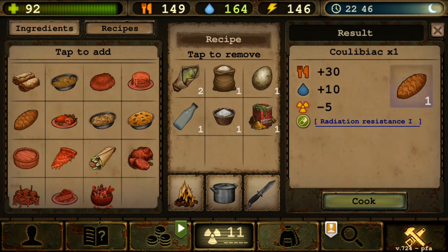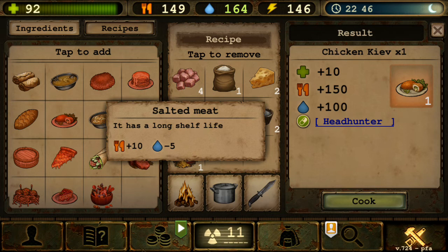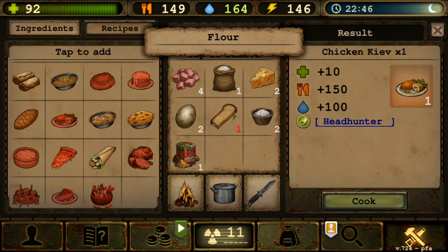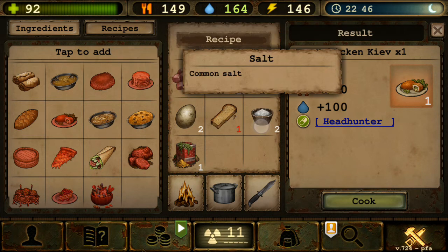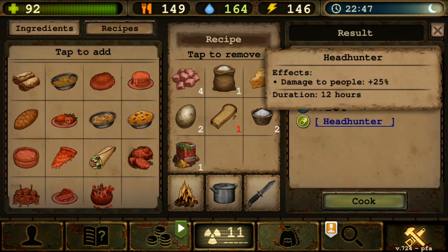Next is Chicken Kiev — I think this is also a newer recipe from early 2022. Requires four salted or minced meat, one flour, two cheese, two eggs, one rusks, two salt, and one spice. It gives Headhunter — 25% damage to people. Looks like cordon bleu — meat in batter with breadcrumbs, deep fried. The 25% damage is better than Blini's 10%, but again, if you have polar armor with berserk, you don't really need the extra damage.